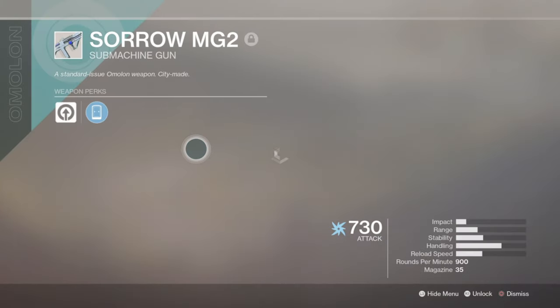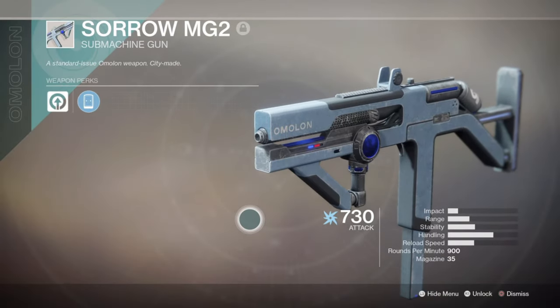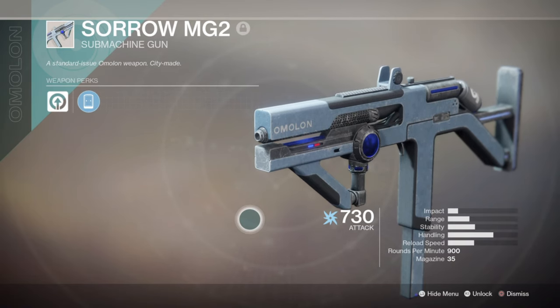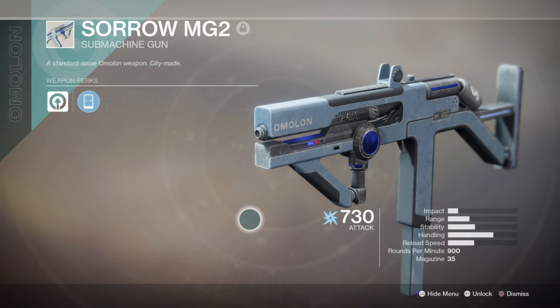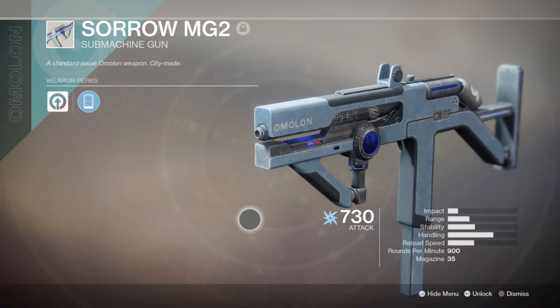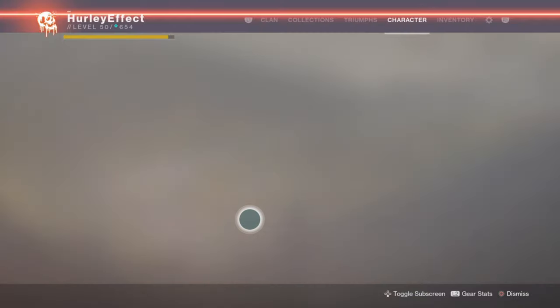In our secondary is going to be the Sorrow MG2 Suffrage Gun. Now this is one of the first weapons you get in the opening mission — or rather, it is the weapon you get in the opening mission. Again, no flashy perks on this, not great stats either. The range is terrible. This thing kicks pretty bad too. I don't particularly like it, but we got to use it. It's unfortunate.